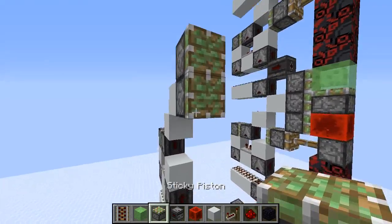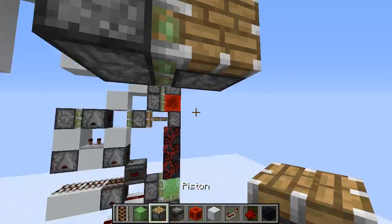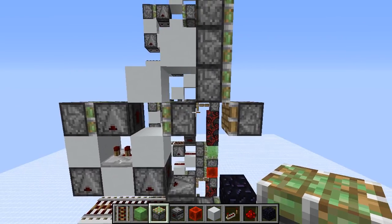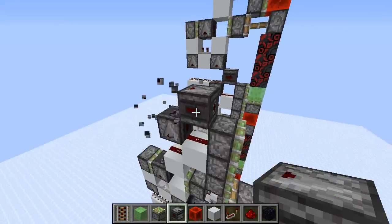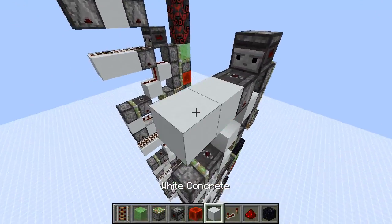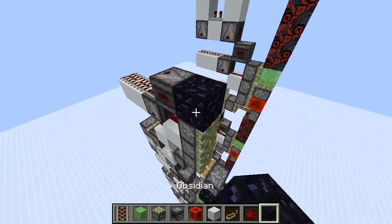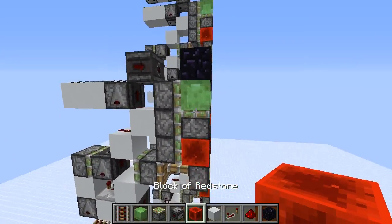Place three more sticky pistons with your normal piston again, then your sticky piston right there. Yet again we need our observers like this and solid blocks with rails on top. Place your obsidian, then a sticky piston with a slime block and a redstone block beneath it.